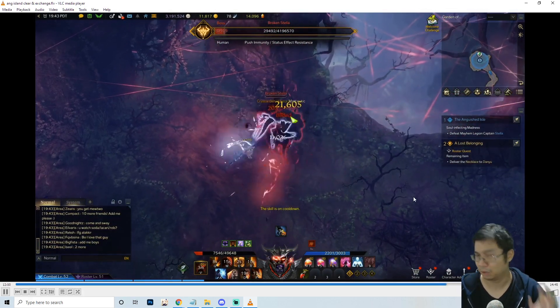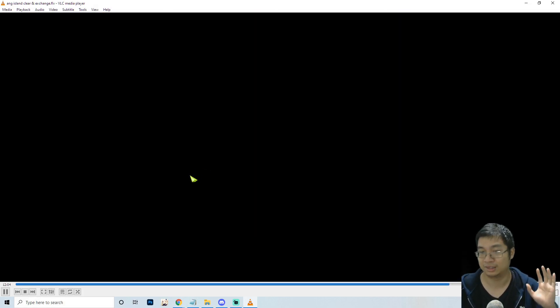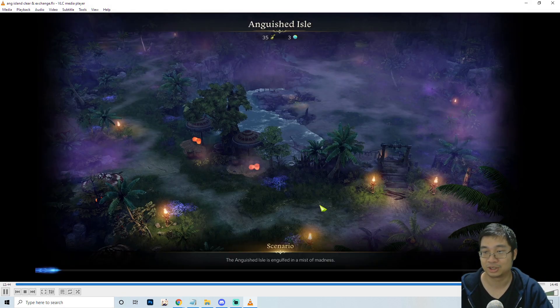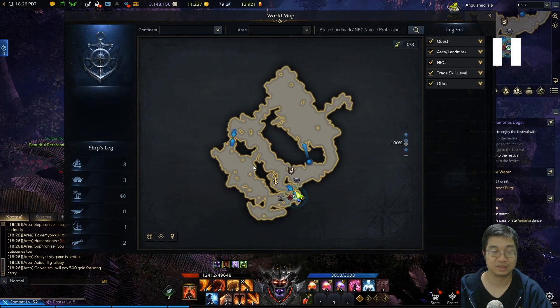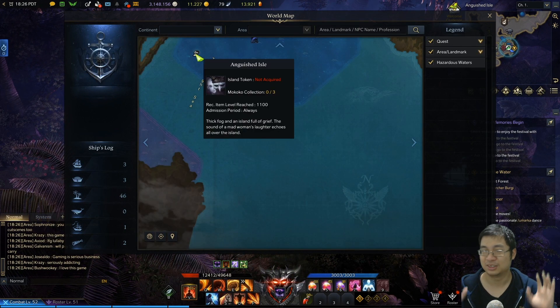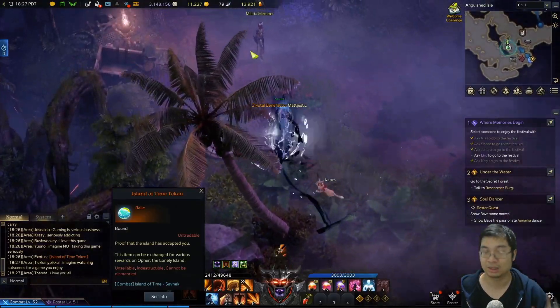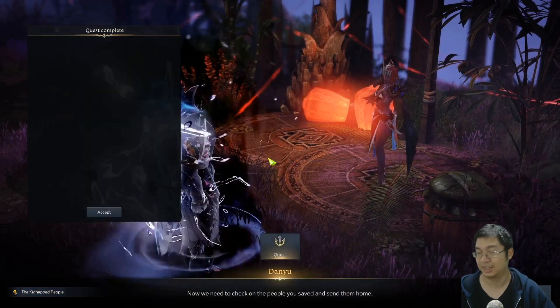Here you can see me killing the boss and getting a ton of loot. The boss drops are the exchange currency shop items — those little red balls. Just to give you guys a recap of what is happening: you want to come to Anguish Island once you're tier 2. What I was told by the viewer is that once you're tier 2 you can actually start to do the golden chain quest, and once you finish the golden chain quest you unlock the daily quest.